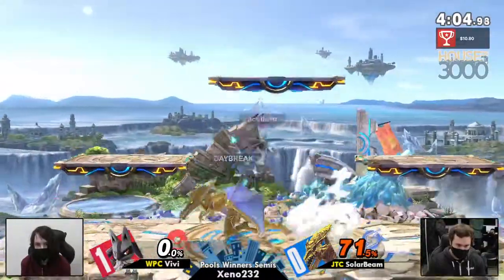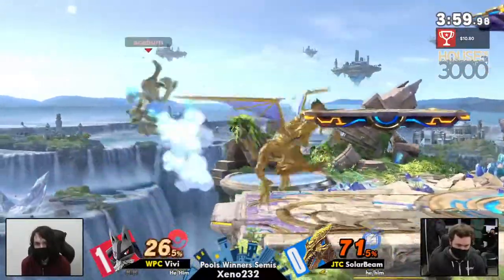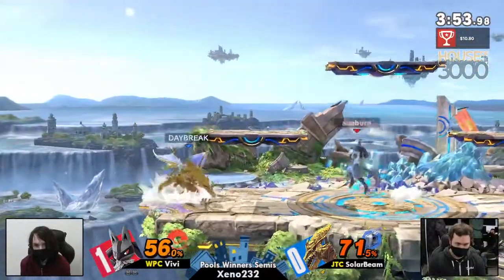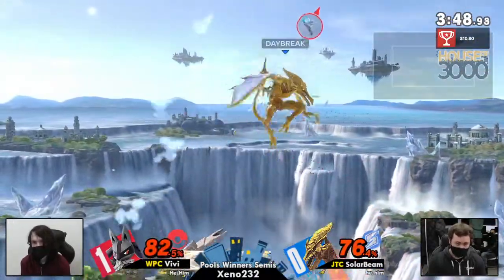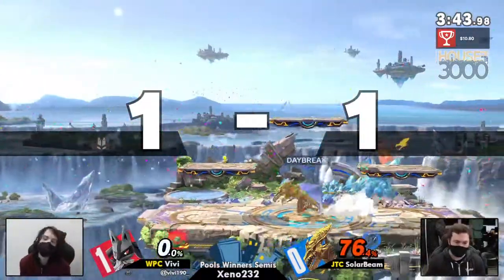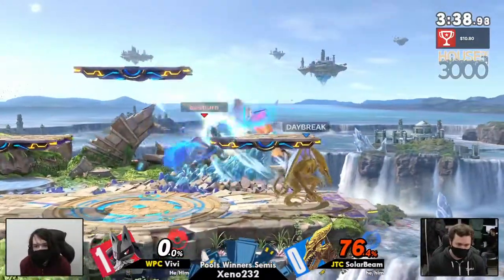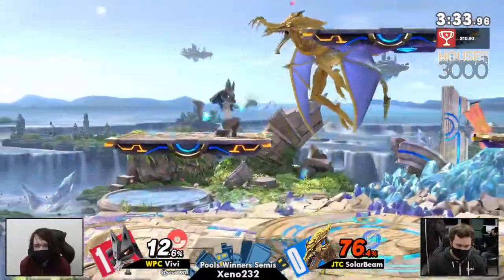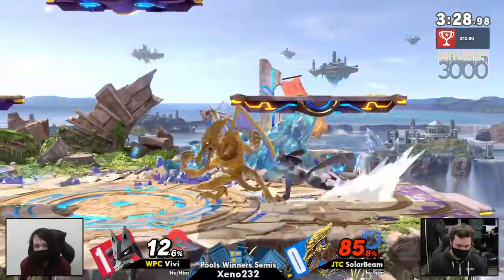Great bait using the movement there, getting SolarBean to roll to the left. SolarBean now on potentially his last winner's stock. SolarBean recognizing the DI out, Vivi going to be able to tech the Nair, get out of that positioning and back into advantage. Almost got the air dodge read, though. Up tilt confirmed for Ridley for quite some time. Almost enough to get a stock, but an excellent parry by SolarBean. SolarBean now finding some momentum back in his favor, not really taking too much punishment on Vivi's entire second stock. Vivi back down to no aura.